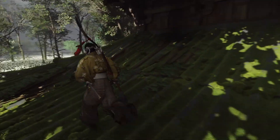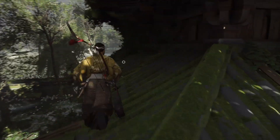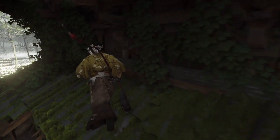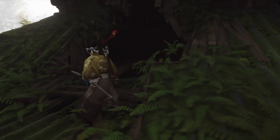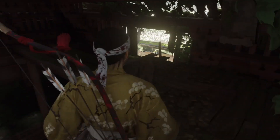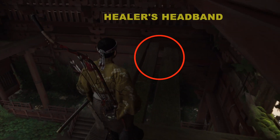Last time I was here, I went right. I'm going to go left this time just to see if there are any goodies or anything over here. I think there's some R in the house on the floor. You should see an entrance here — if your HDR settings are really aggressive, you might actually miss it — but go ahead and walk into this hole, and then walk over in the attic, and you should see the healer's headband right there.